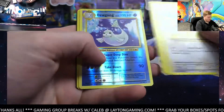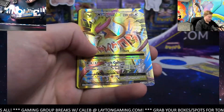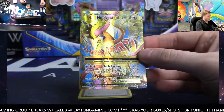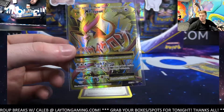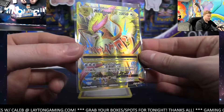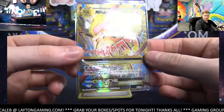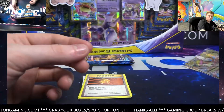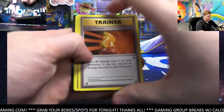Good luck all. Got Dewgong there. Nice hit - Basic Energy Full Art, Mega Pidgeot EX. Very cool. Hit Basic Energy, there you go. Nice one - it's Mark W. Nice full art. You go, Mark. Awesome card, man. Pidgeot Full Art, very cool. Super Potion.